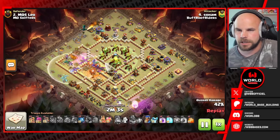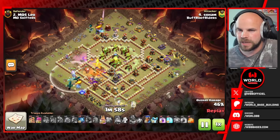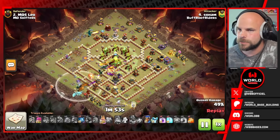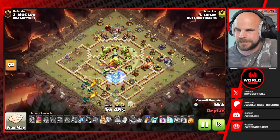We got the poison being thrown, he's going to overgrowth the town hall and the sweepers, and that's going to be for the dragons to take care of later on. The queen is finally moving on to the eagle artillery to get that down. The king's moving in from the right side, we got super barbs coming in to set the funnel, but the spring traps on the outside of the base are flinging away his funneling troops.